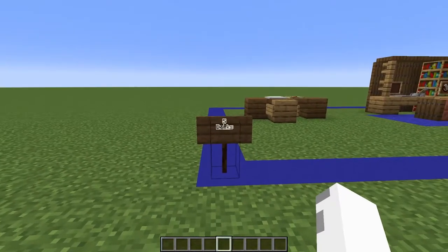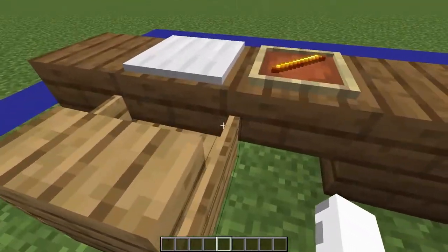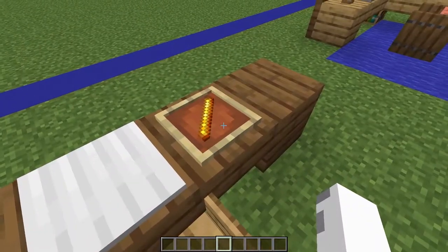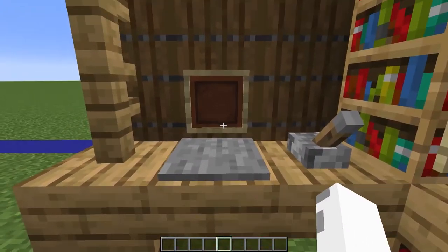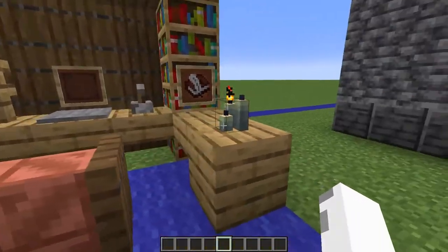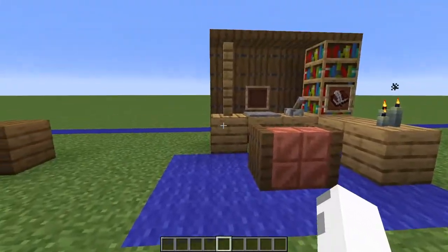Now we're moving over to the five desks. For the first design, we have a nice four-wide desk with an oak chair and a piece of paper with a blaze rod pen. For the second design, we have a copper cut chair facing a gaming setup with a nice controller and a keyboard. We also have a bookshelf with some candles that add ambiance and a blue area rug.